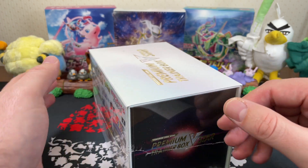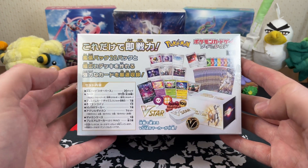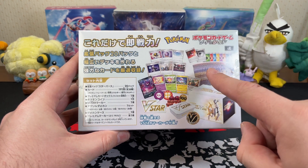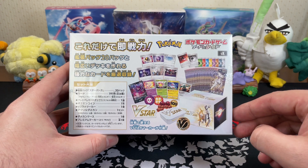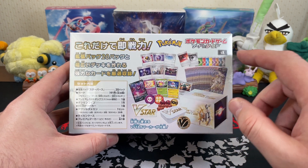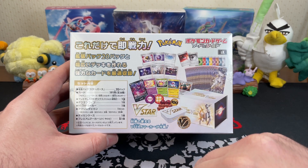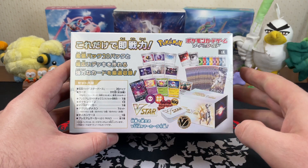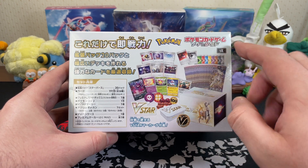It's got a bunch of stuff inside. We're going to go through and have a look at the back here. Of course, it's got some Starbirth packs in here — 20 Starbirth packs, and 191 extra cards. So it's got a mix of Pokemon and trainer cards, energy cards, special energy cards.